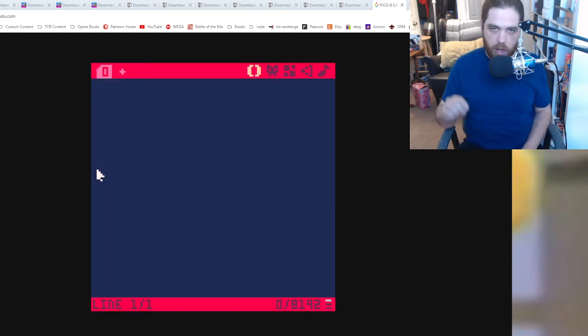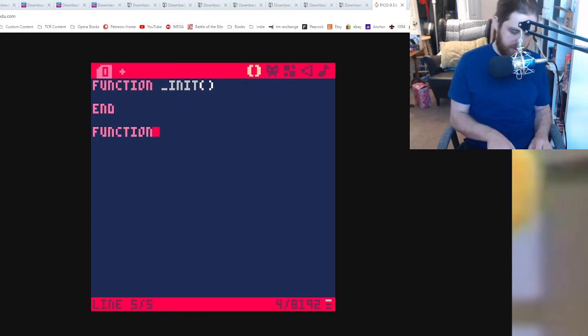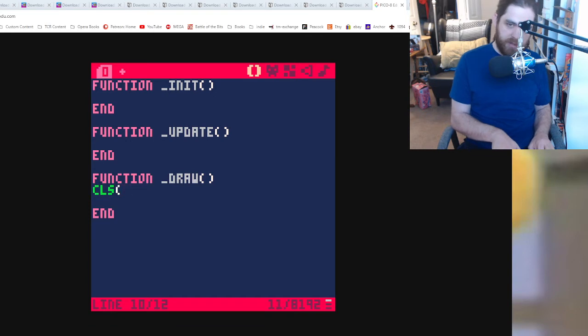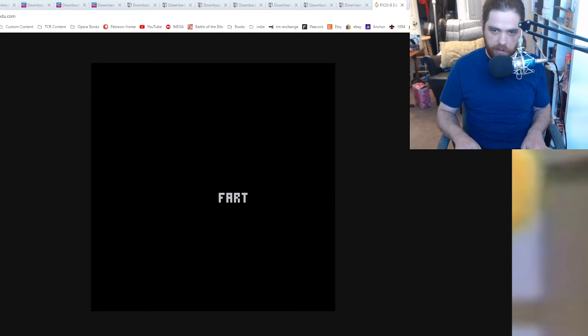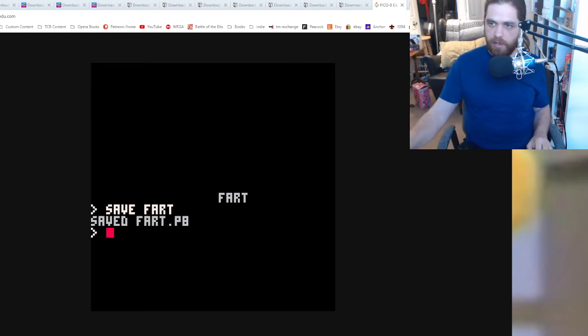However, what is available is all the development tools. I'll write a quick function: function init, end, function update, end, function draw — clear the screen, print... yeah, there we go. Now the question is, can I save that? Save fart — fart.p8. Sure enough, the browser is now showing a download of that file has been made. If we do LS, we have untitled and we have fart.